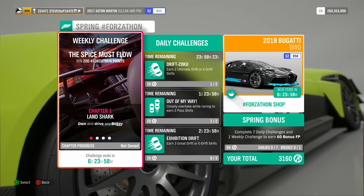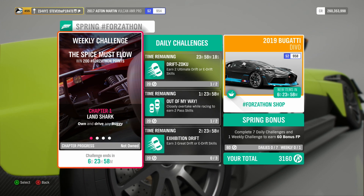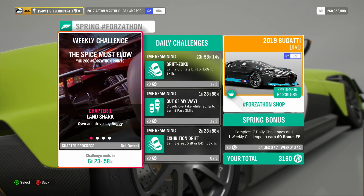This week's Spring Forzathon Weekly Challenge is called The Spice Must Flow. You can win 200 Forzathon points if you own Lake Lodge. If you don't own Lake Lodge, you will only get 100 Forzathon points.